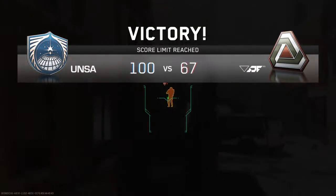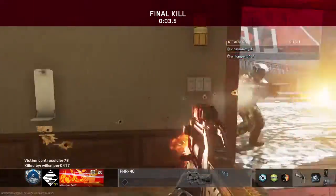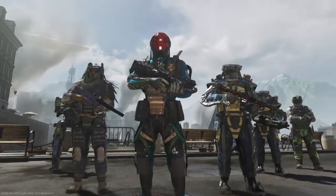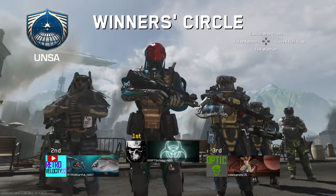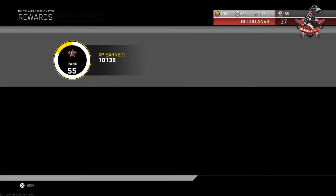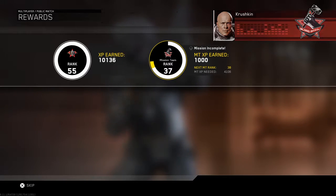We did what we could - 27-14, not too bad. This gun is my favorite gun right now. In my opinion it is better than the MV4 - that is how good it is. I also just unlocked that calling card, the Bounce House. The game before, I was just playing and I ricocheted my bullets and I guess I got a double headshot or something, and yeah, it was pretty cool.